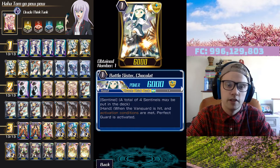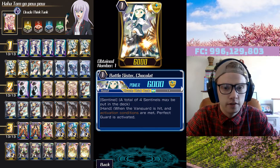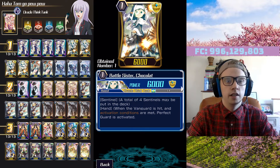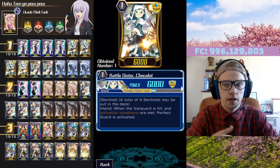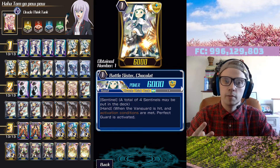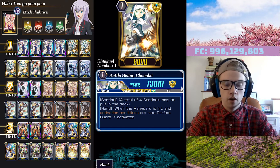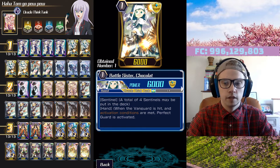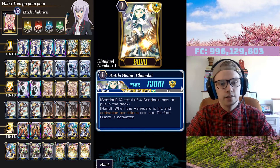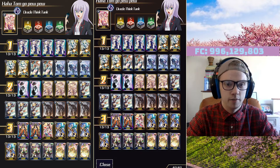We've got our four Battle Sister Chocolat — she's just a PG. I've got one SP of that which is fine. It's difficult to have four PGs but the way I usually do these videos is with the idea that you're going to be attempting to climb to legend. The realistic fact is if you're playing a deck in legend you should be playing whichever deck you have the four PGs for, because that is right now the main staple in Vanguard Zero. It's very difficult to climb high in legend without four PGs.